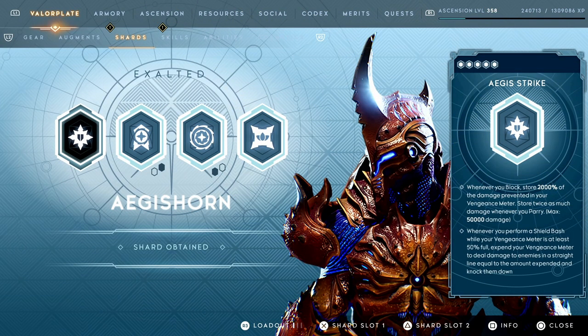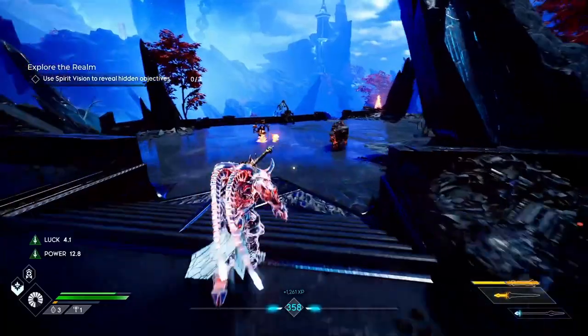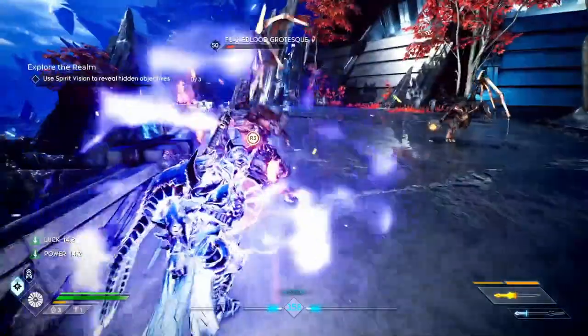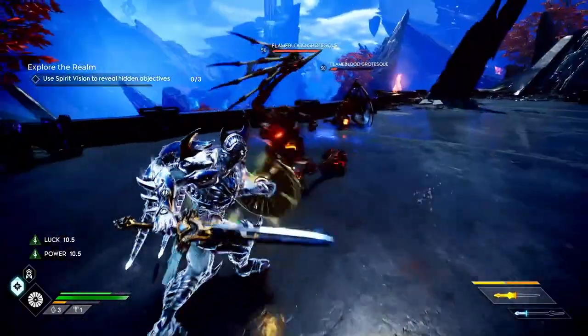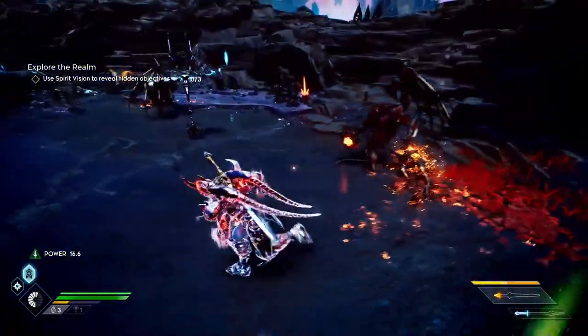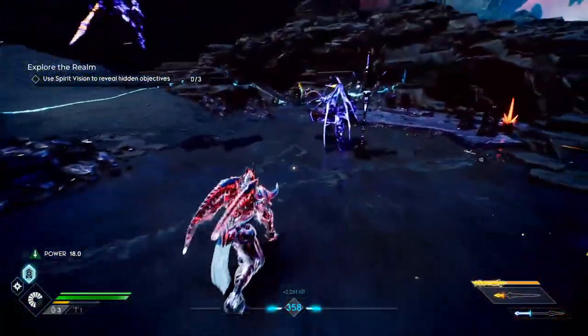Aegis Strike: whenever you block, you store 2000% of the damage prevented in your vengeance meter. You store twice as much damage whenever you parry, with a max of 50,000 damage. Once it's all stored, whenever you perform a shield bash while your vengeance meter is at least at 50%, you can expend the vengeance meter to deal damage to enemies in a straight line equal to the amount expended and knock them down. All you have to do is hold down your shield button to block and store damage. Parrying is more beneficial since you store twice as much, but blocking works too. Once you start to glow blue, you're ready for your shield bash and will unleash a pretty impressive ability in a straight line.